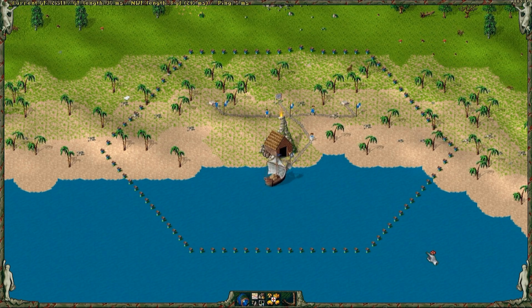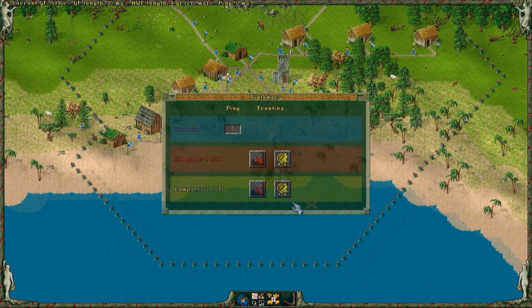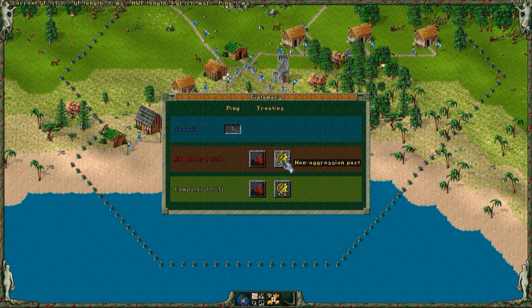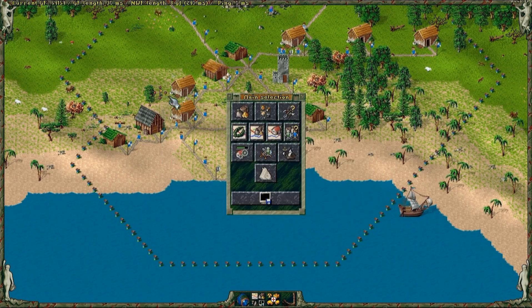Now you know how to colonize in the Settlers 2. Let's skip to the point in which I want to attack the computer opponent. First, I abandon the non-aggression pact.